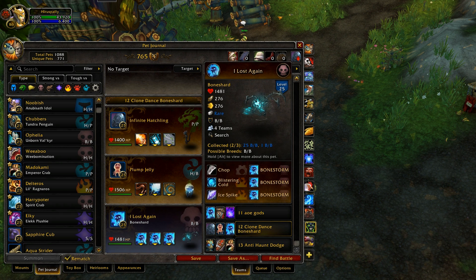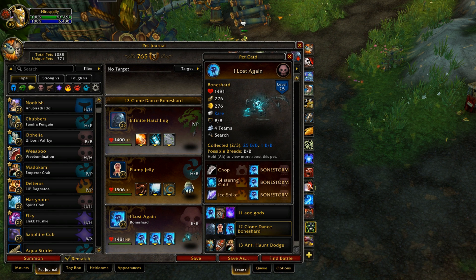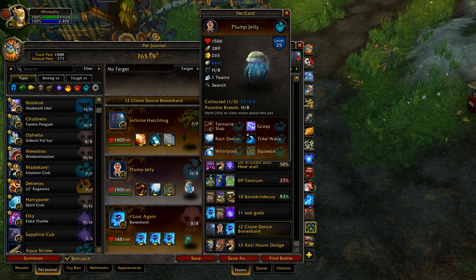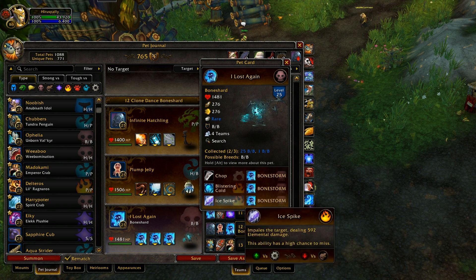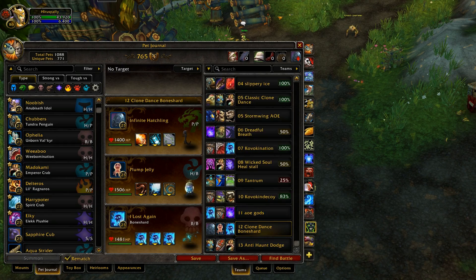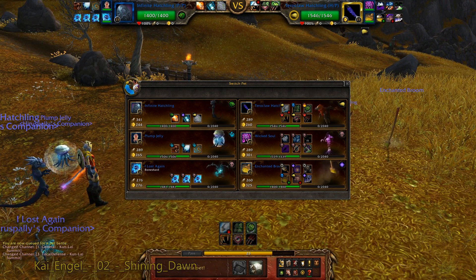Bone Shard — I just wanted to use him to see how he'd work out. I probably shouldn't have used him in an experimental clone dance team, but I thought it would work better than it did. He just uses bone storm three times in a row; I didn't take his other two abilities. Pretty self-explanatory. Alright, pet battle time.